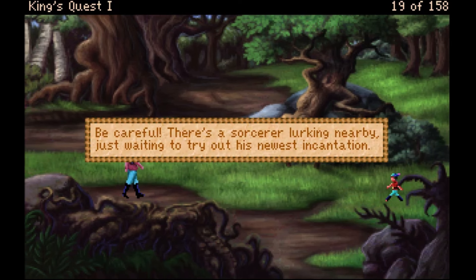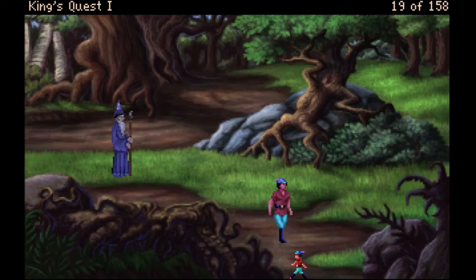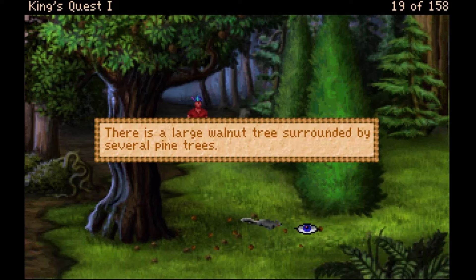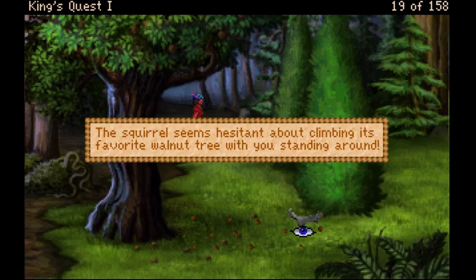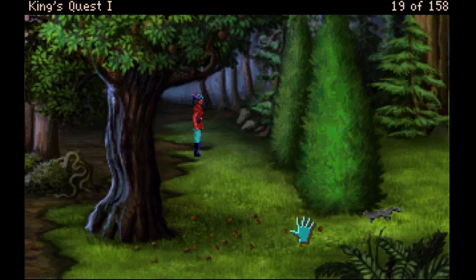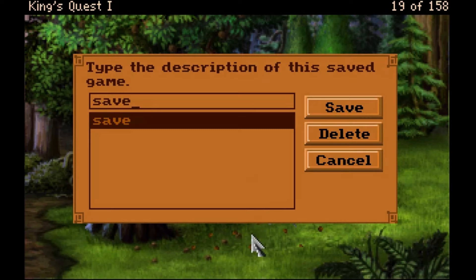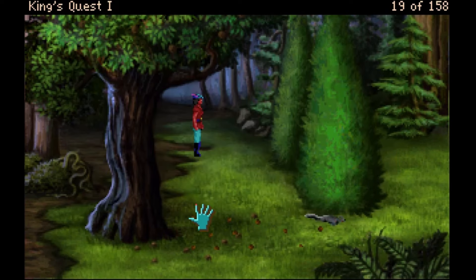'Be careful, there's a sorcerer lurking nearby just waiting to try out his newest incantation.' Yikes, let's get out of here! Hey, a squirrel — there's a large walnut. Can I grab the walnut? 'Please don't bother the squirrel, it has a lot of work to do before next winter.' At least I didn't get killed by that sorcerer — that's a positive situation.